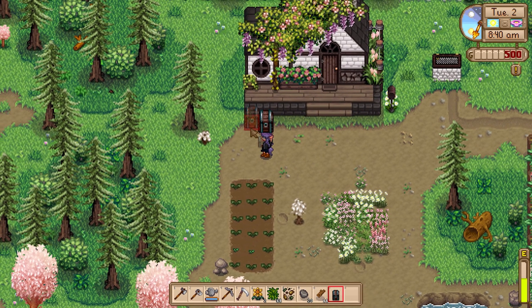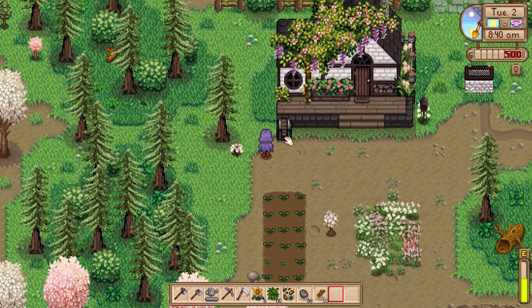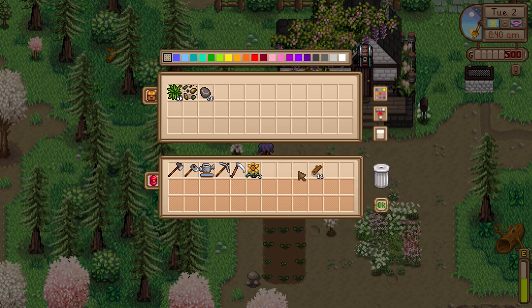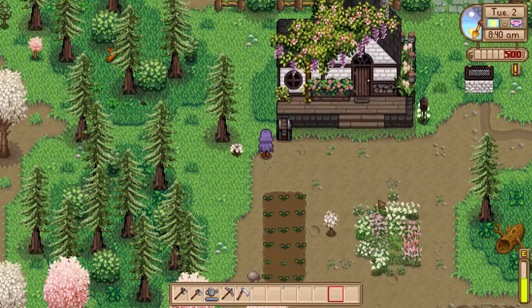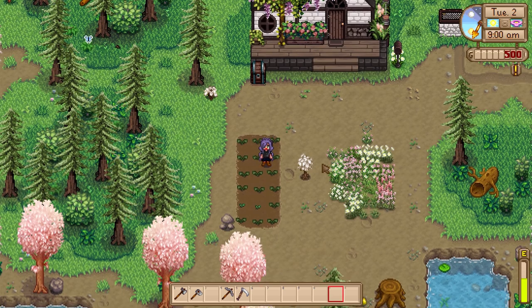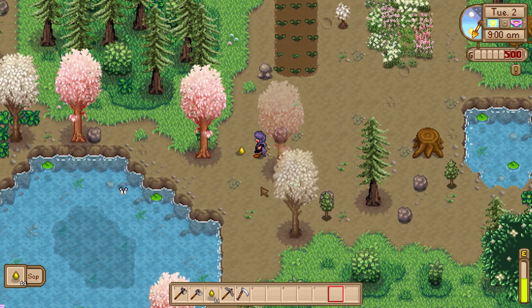I now have enough wood to craft a chest. I'll leave it here — there looks good. I'll store the plant material, extra seeds, stone, wood, and the daffodils. I wonder how long the daffodils will preserve. I'll store the watering can too since I don't need it right now and don't want to carry it.